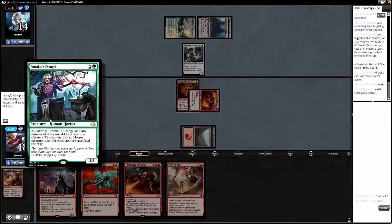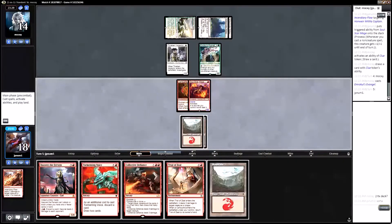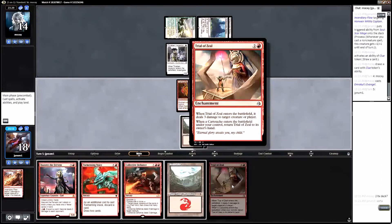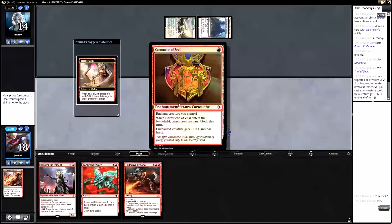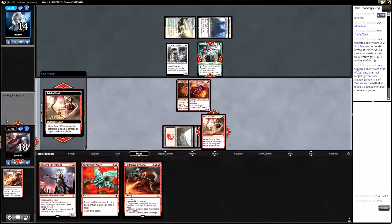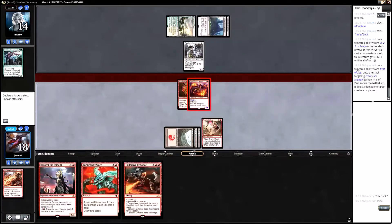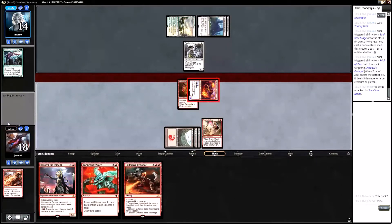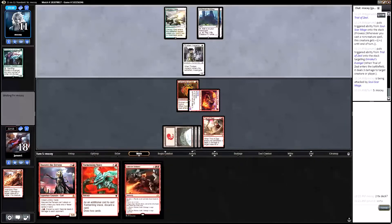Might be Tormenting Voice-ing this Hazard away. Emrakul's Evangel — three mana, sacrifice it and any number of target non-Eldrazi creatures, create 3/2 Eldrazi Scion tokens. That card's pretty good, not awful. I'd like to draw a land. I can kill that with the Trial — kill that guy. Attack for three, opponent goes to 11. I could Collective Defiance this or whatever other creature they play and deal three to them if I draw a land.